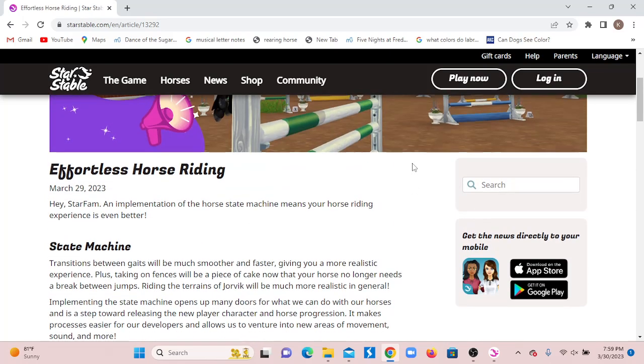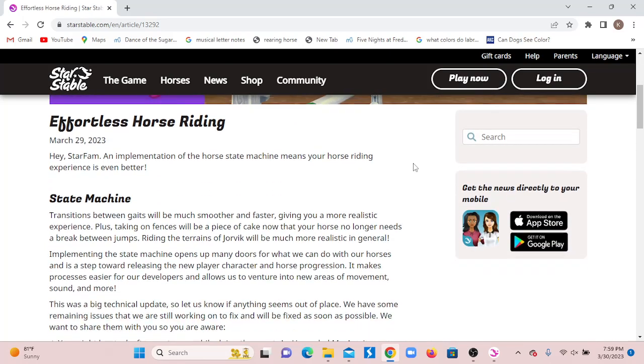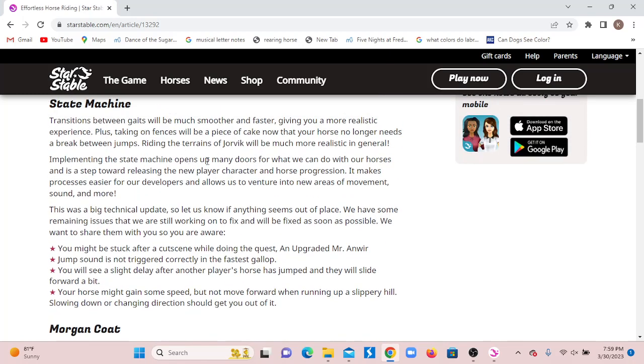Okay, it does talk about it — I have a slight horse riding update. Transitions between gates will be much smoother and faster, giving you a more realistic experience. Plus, taking on fences will be a piece of cake now that your horse no longer needs a break between jumps. Riding the terrains of Jorvik will be much more realistic in general.